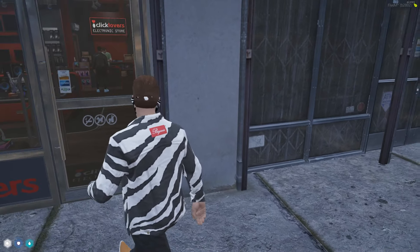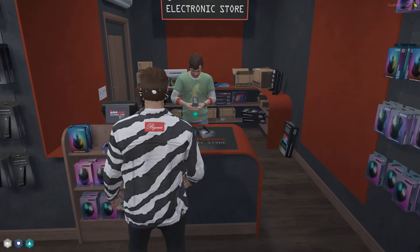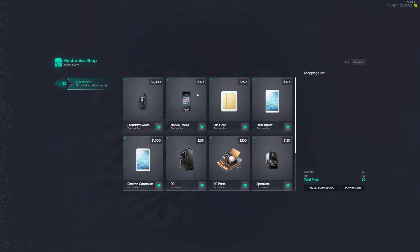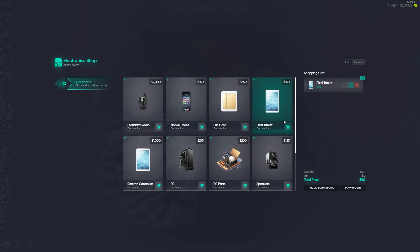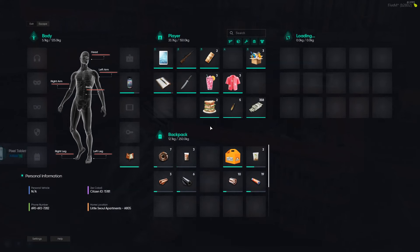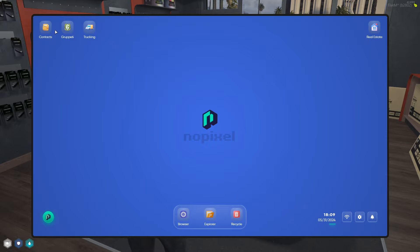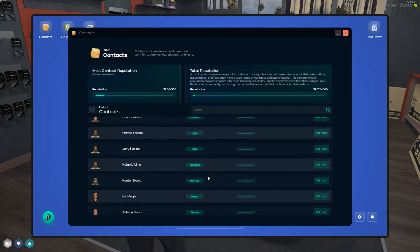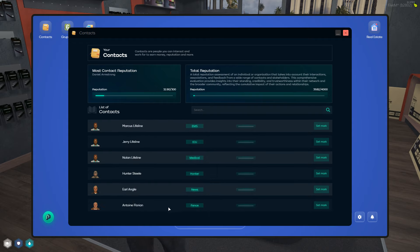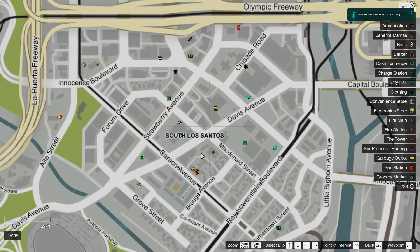All right, over at our first stop of this short little shopping trip. Let's talk to this guy — we should be able to buy a Pixel tablet. Let's buy one of those real quick. Nothing else we need to buy from here at the moment, so let's pay by card and have a quick check. Open it up and if we go over to contacts and scroll down there's a guy called 'the fence.' I don't know if this is just the pawn shop or what, but let's set a marker — it's not that direction, okay.